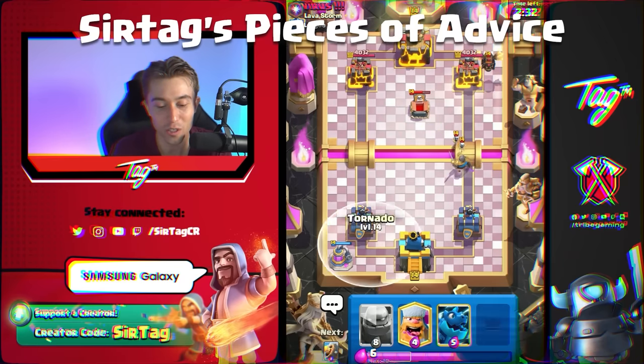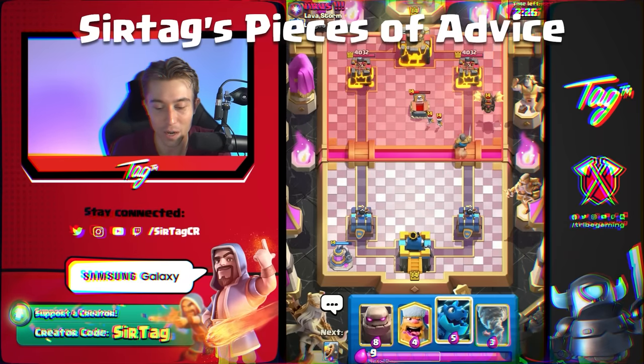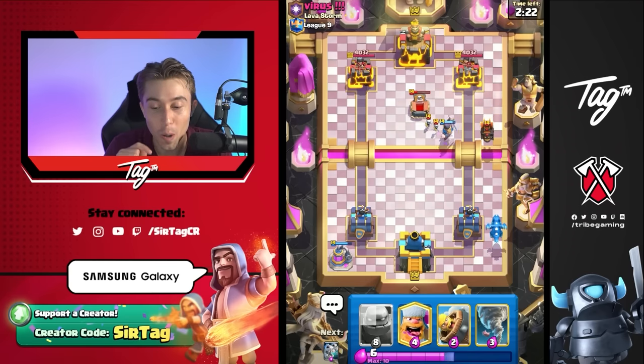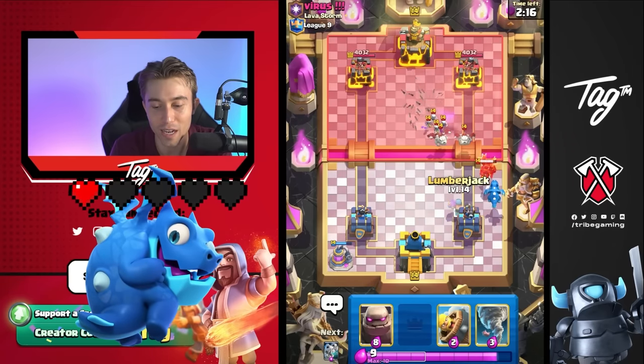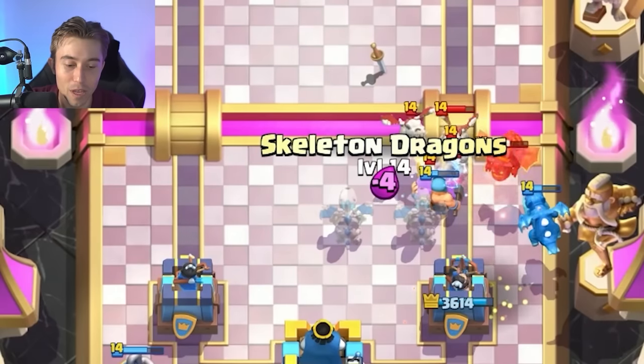And if they Miner on top of your Elixir Collector, you can always Tornado it directly to the King Tower using that Tornado placement right here — it can still catch the Miner even if it's in the outside placement. The best defense against anyone that goes in for a Lava Hound is dropping your Electro Dragon in the back as a first play. It's better than dropping Skeleton Dragons because the Skeleton Dragons can die to a Fireball, whereas the Electro Dragon is not going to die unless they Fireball plus Arrows.